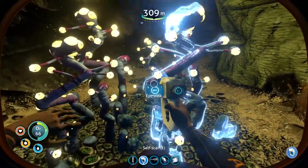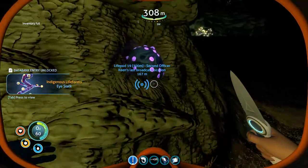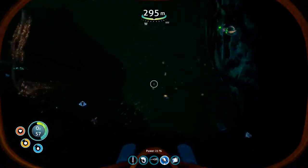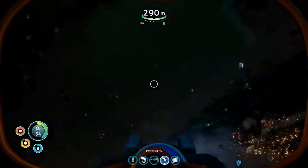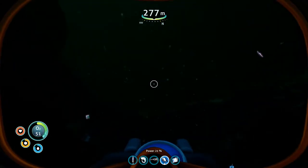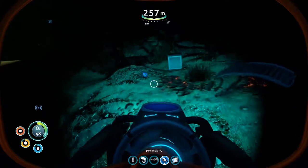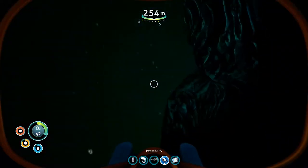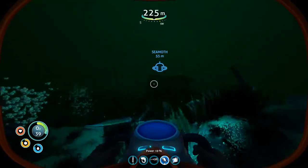Look at these creepy little eyeballs looking at you. Let's take a sample of that because we're gonna need it — inventory full. We also need this thing. Where's another clean peeper? Gimme gimme. Inventory full — thinking. Is there anything in this? Nope. Anything in this? Nope. I'll come back for that. Seamoth — oh my god we left it so far away! Let's bring it as close as we can get it.